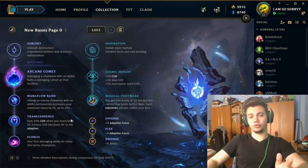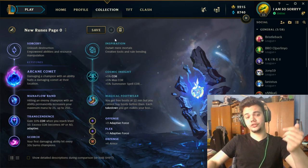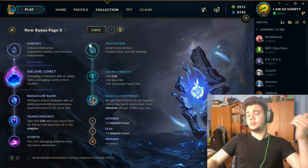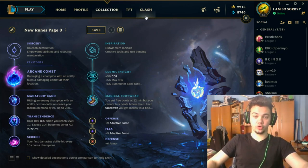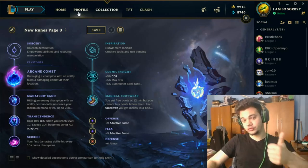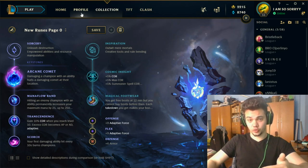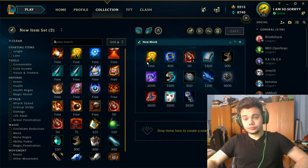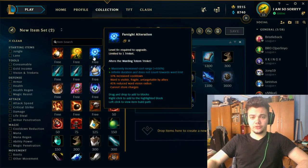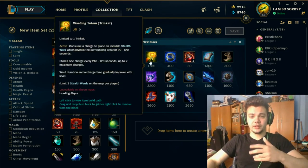So this is a sample rune page for mid and support. On support the main difference isn't really in the runes or summoner spells — you're going Barrier and Arcane Comet or Exhaust and Arcane Comet regardless — but the main difference is in the build, where you'd want first to get the AP support item instead of Luden's, which you go on mid. On mid you'd also want to get Farsight Alteration eventually so you can scale with your ult and cover the entire map when someone escapes.